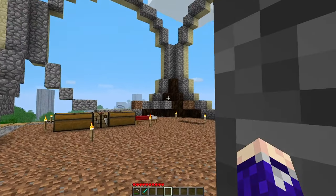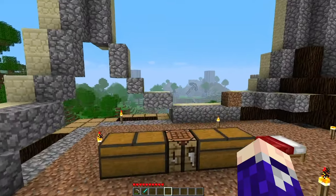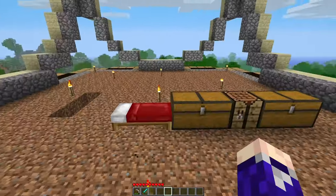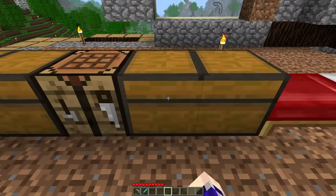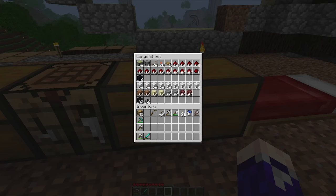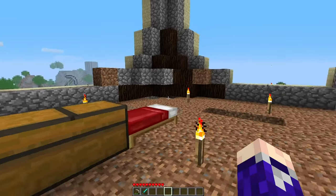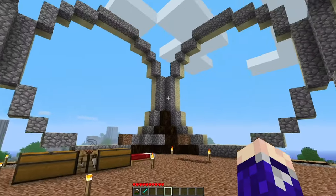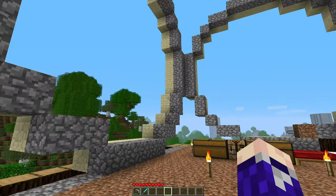So here we are at the top of the tower. As you can see, we've got very nice views from up here. We do have all the resources we need for this project in here that I've painstakingly collected, especially this wool — nine stacks of wool. Took me a while, and that's literally just for aesthetics. But yeah, we're going to build in this space here and work out this machine.